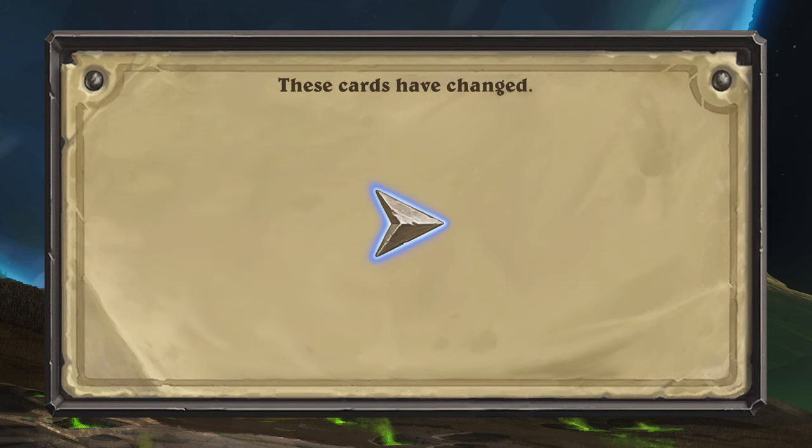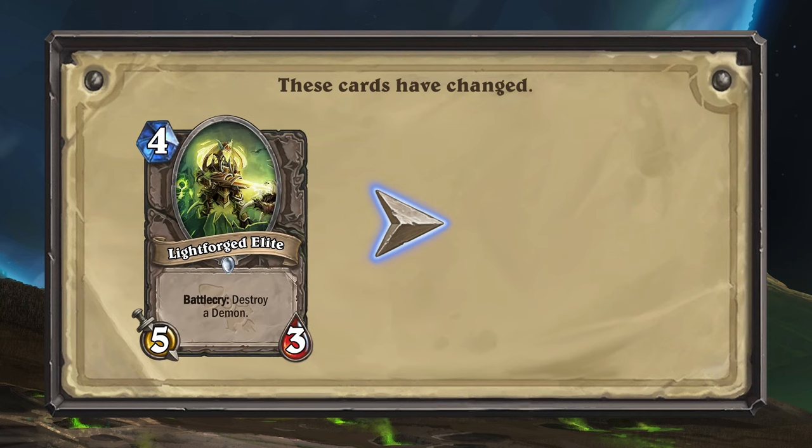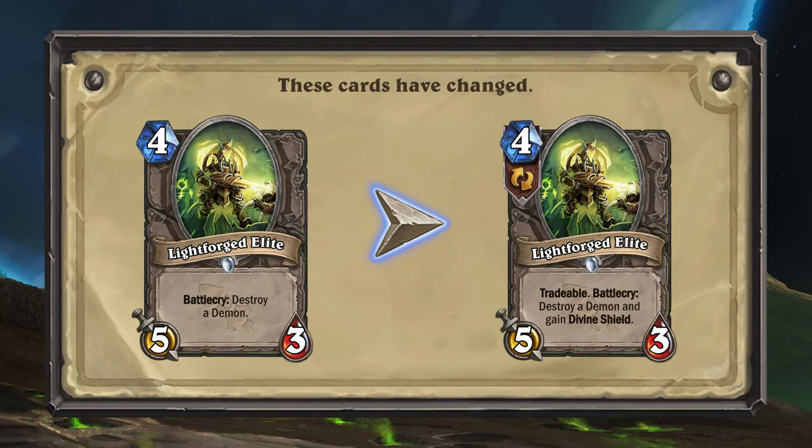The final card to receive a buff is Lightforged Elite. This minion will now have Tradable, and if you successfully manage to destroy a demon, Lightforged Elite will now also gain Divine Shield.